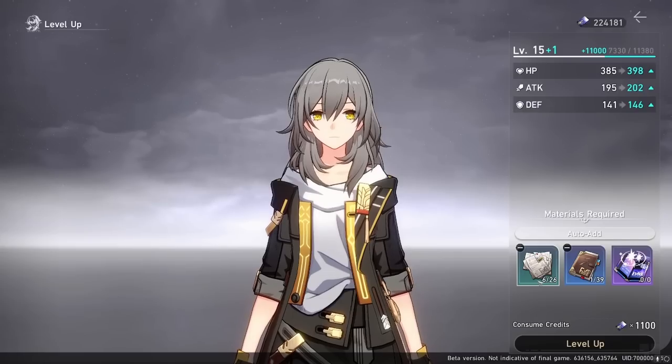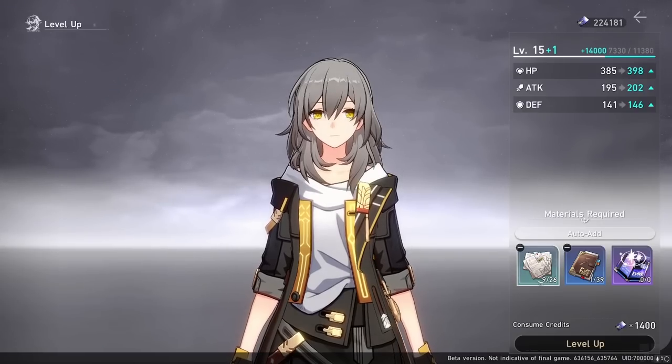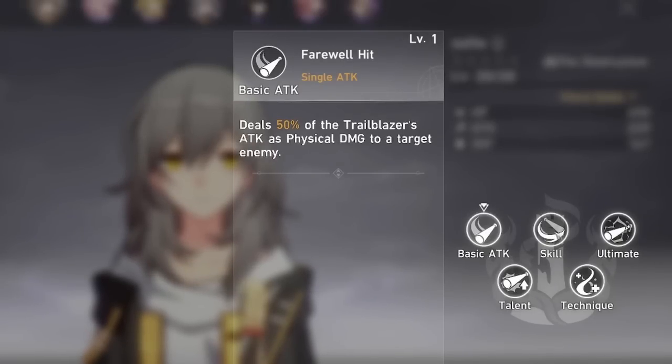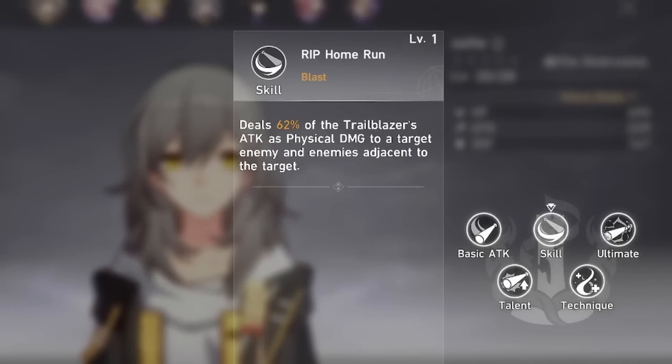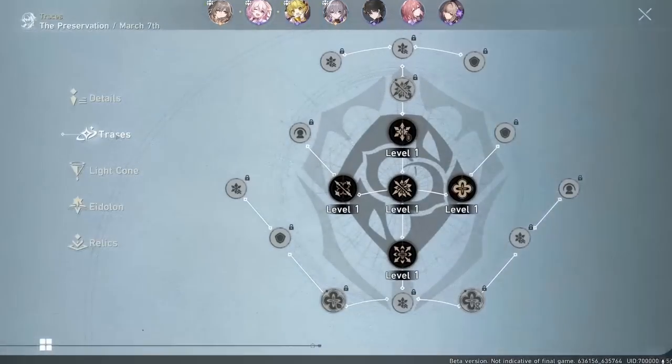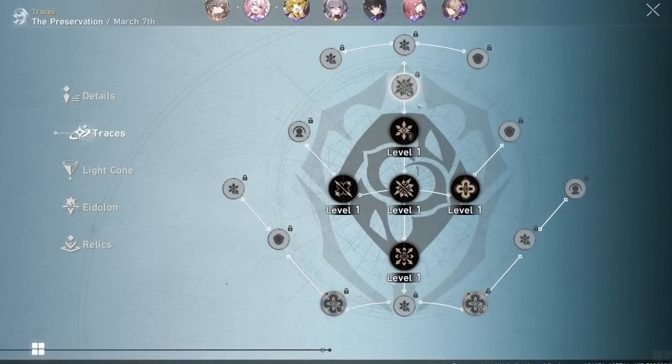We have your main character level, like Genshin, where you use XP books to level them up and ascend them. Then we have the three skills, like the talents in Genshin—the normal attack, the skill attack, and the ultimate. Once your character is at Ascension 1, you can start to level up your talents as well.